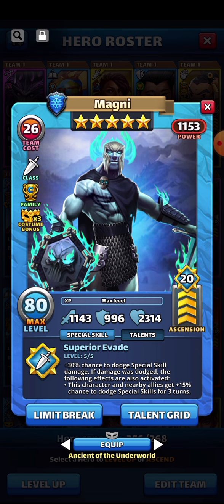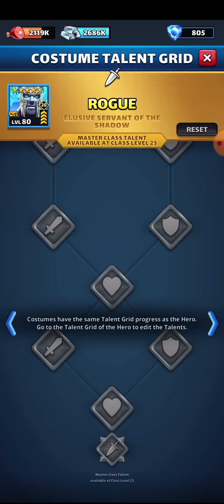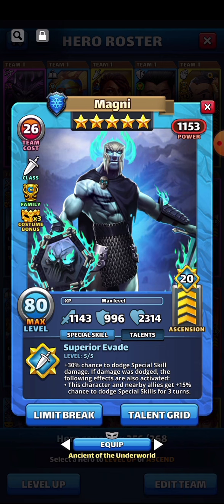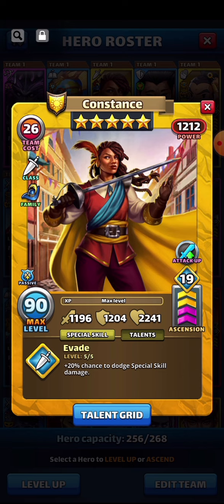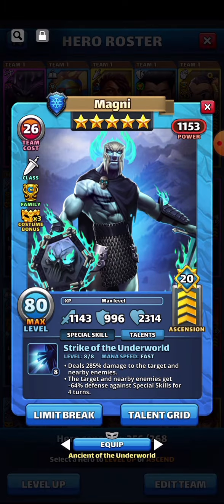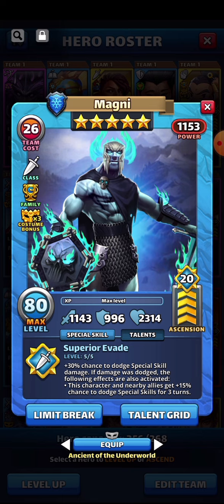Superior evade gives a 30% chance to dodge special skill damage, and if the damage was dodged then the character and nearby allies get a 15% chance to dodge special skills for the next three turns — impacting more than just the one hero. The superior master evade adds an extra 6% chance, bringing it to 36% total. Compare that to the regular rogue hero we looked at earlier: only 24% chance to dodge with no effect on nearby allies. The superior evade is clearly the much better option.